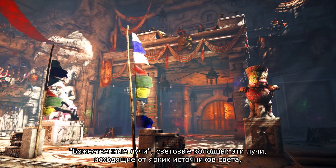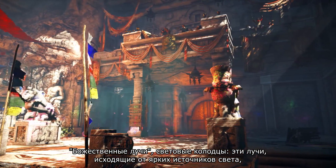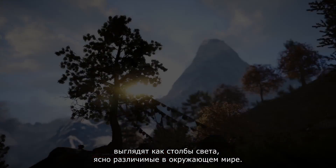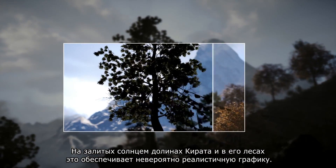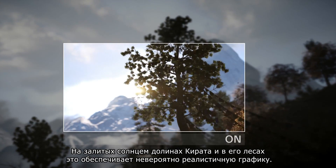Known as light rays, light shafts, or god rays, these are crepuscular rays coming from strong light sources where bright shafts of light are visible within the environment of the game. In the Sansok valleys and forests of Kirat, this technology really brings a filmic quality to the landscape.